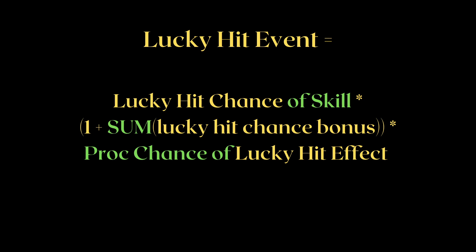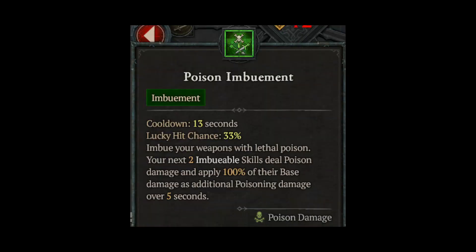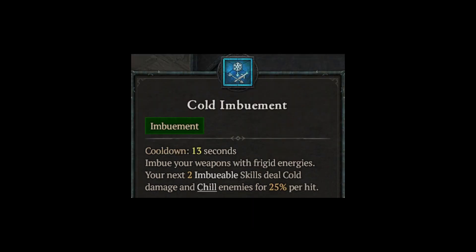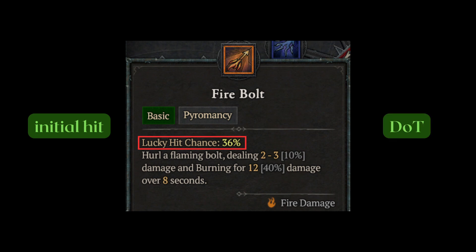Now let's answer the question on LHC and DOTs. Lucky Hits do in fact work on each individual tick of DOTs. The simple proof is Poison Imbuement — a skill that is purely DOT with 33% LHC. On the other hand, Cold Imbuement doesn't do damage and doesn't have LHC. There are also skills like Firebolt which has its LHC split into the initial firebolt hit and every single DOT tick after that, which I will cover later.